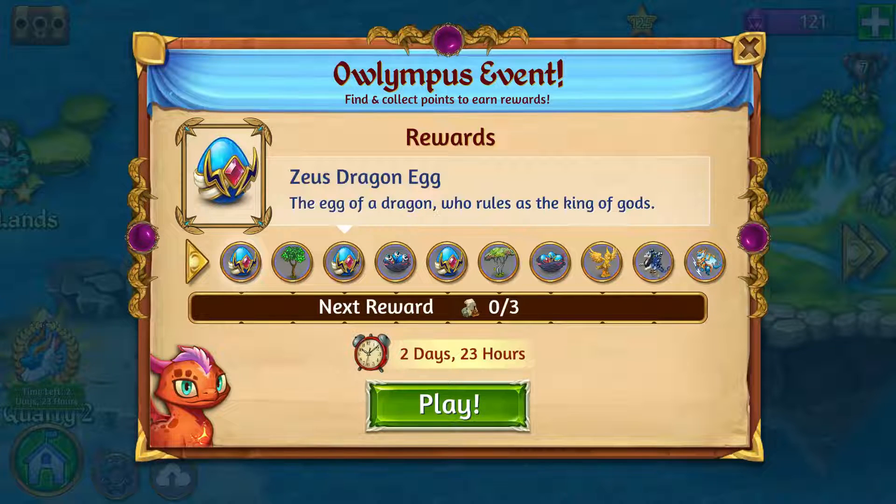The next reward is where I've been ending these events — the Morpho Dragon at level three, which is the dragon from the previous event. They kind of broke the last event so we got the same dragon twice in a row. If you make it all the way through, you'll get an Honorable Zeus Dragon at level four with a little lightning bolt — a lot of dragon power that'll open some things up for you.